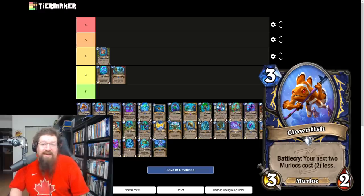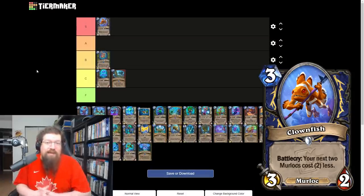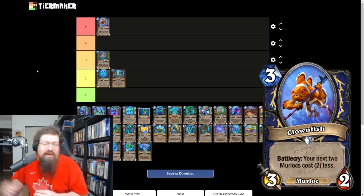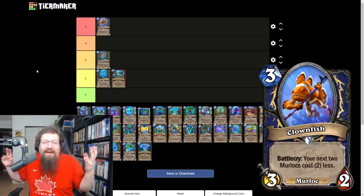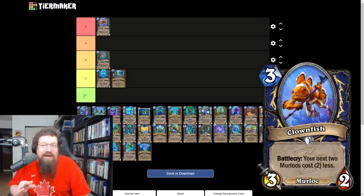Clownfish is a three mana 3/2 Murloc — battlecry, your next two Murlocs cost two less. Not even just this turn — this card is absolutely ridiculous, S tier. Murloc Shaman isn't a thing in standard right now but this can make it so good. You just get mana cheat early, there are a lot of two drop Murlocs that work really well with it. I expect Murloc Shaman to at least have a shot now.